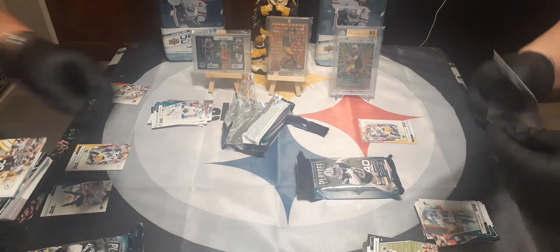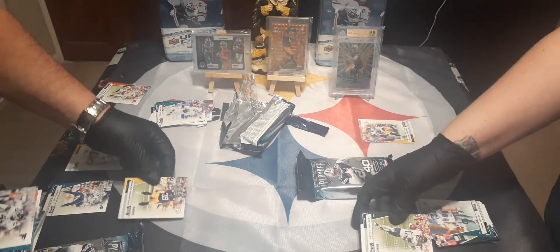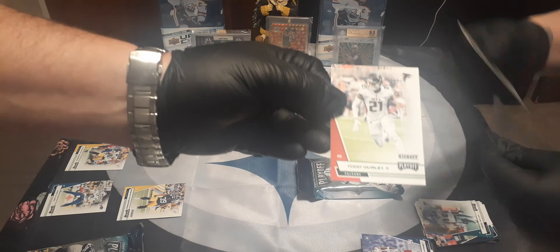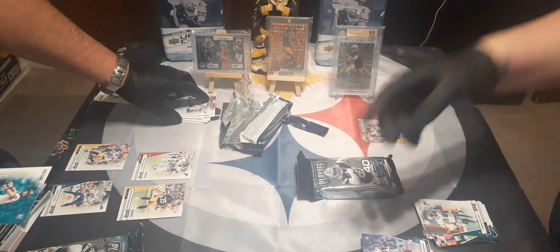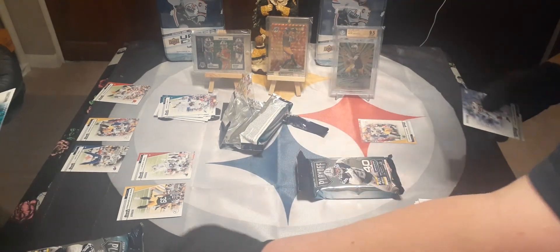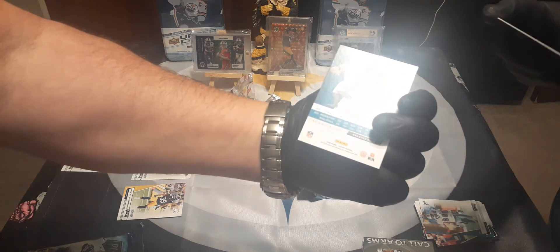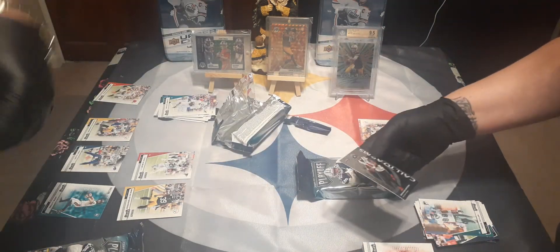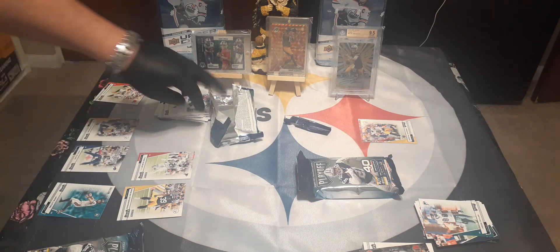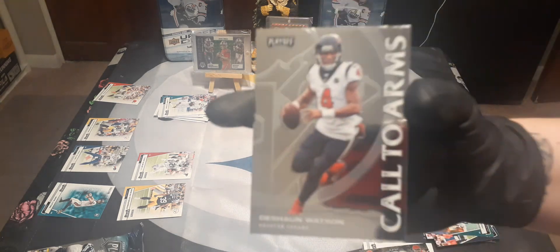Green Fitzpatrick — I was just asking for auto level but I'll take a green Fitzpatrick. Green Anthony Miller, green Todd Gurley. A purple or blue rookie — Xavier McKinley. And a goal line rookie — Jake Luton, which is a good quarterback rookie. Looks like I got a shiny Patrick Mahomes dual with Deshaun Watson, nice!